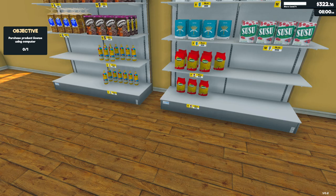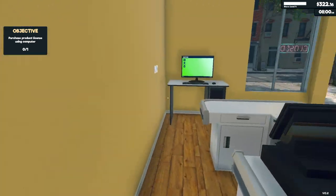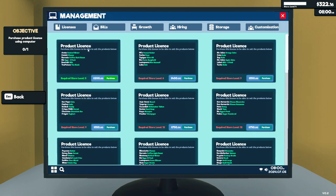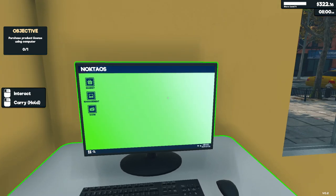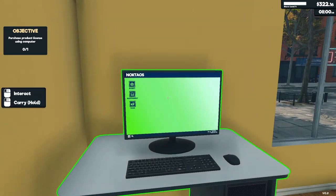Do we need to buy anything? Maybe some pasta, maybe oil. We have an objective to purchase a license, but I don't think it's worth it just yet because the license costs $200, and then we need shelves. We also need cooling storage, so it's not worth it just yet. What do we need? Pasta and oil maybe — yeah, let's buy some pasta and oil for today.